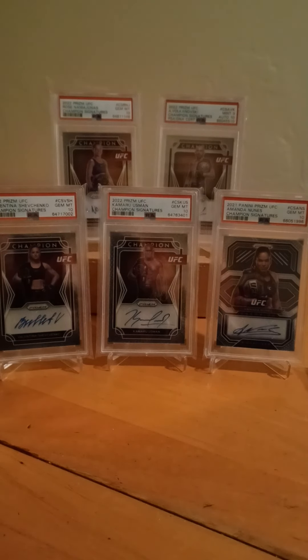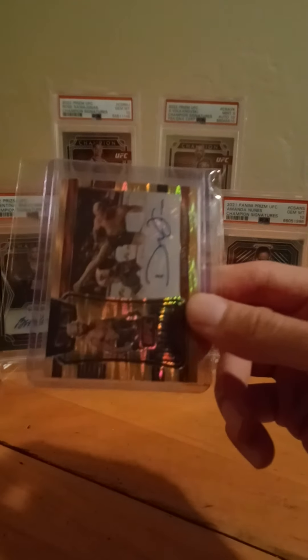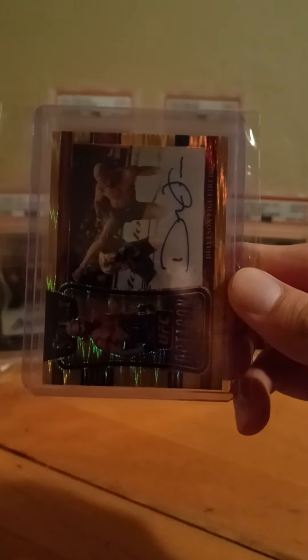Some of these cards I'm ordering are going through eBay's vault authentication program. If you hold your stuff in the vault, it gets sent from the vault to the grading company — like Panini or PSA — they check it to make sure it's the actual card, then it gets sent to you. It adds like a whole week, which is really annoying. It's happening to some of my cards right now. But I've got some good cards coming on the way — here's another one, another Deiveson Figueiredo.